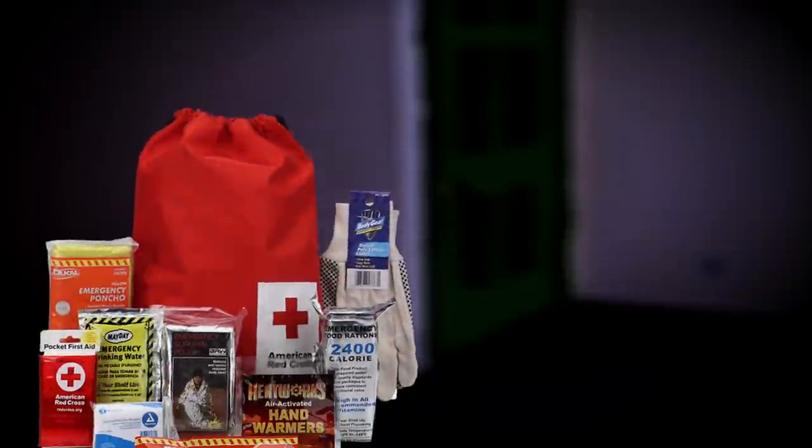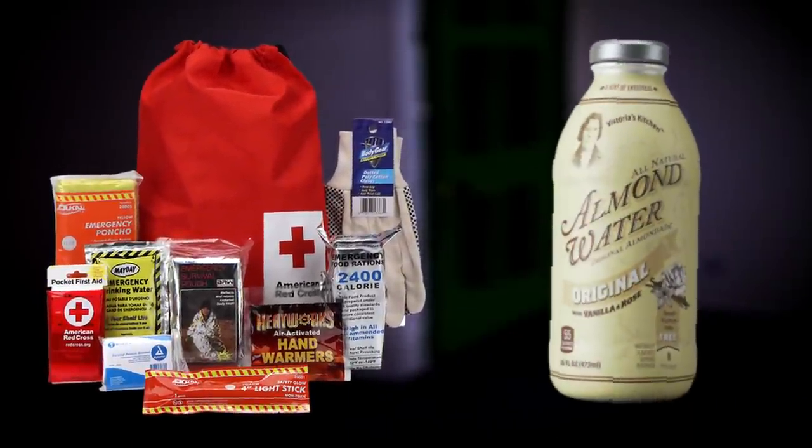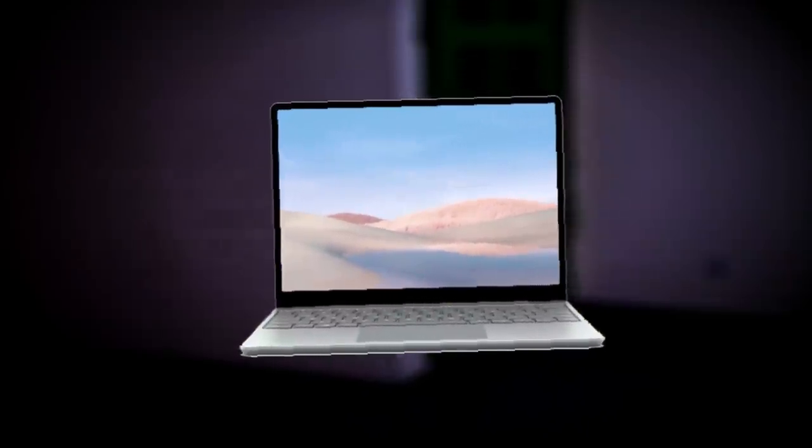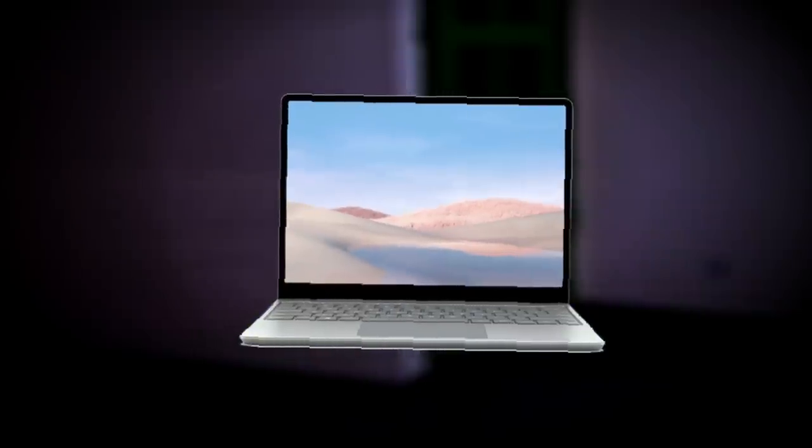Sometimes there will be a random wooden door on either side of the concrete hallways, and if you open these doors, you'll be led right into a room with a ton of supplies in them — supplies like food, almond water, that kind of stuff. And even though it's really rare, you can also find working computers in these storage rooms sometimes, which could be useful if you're bored.